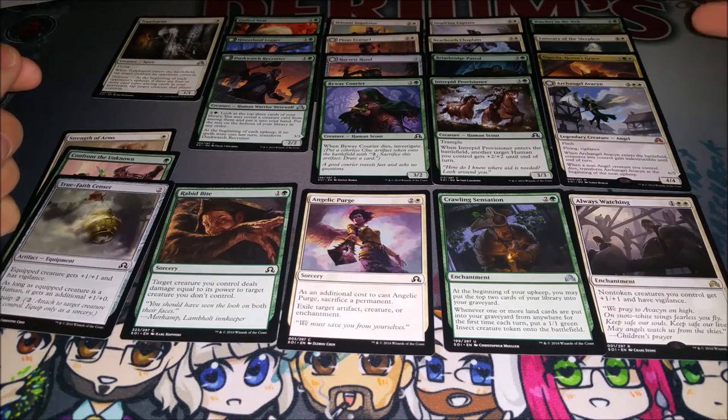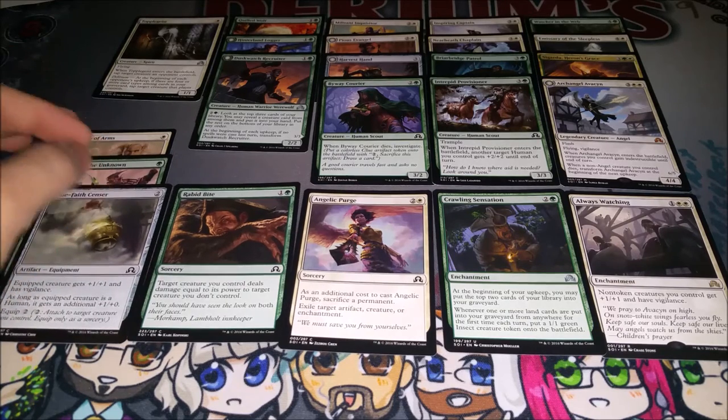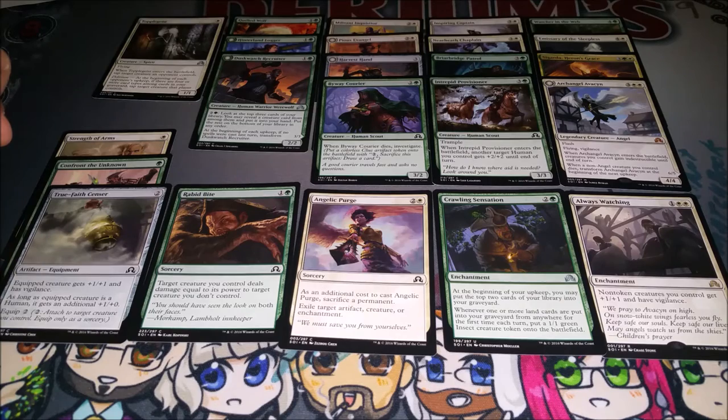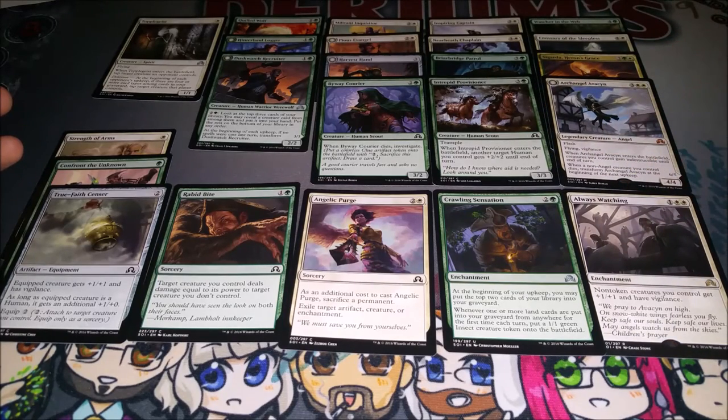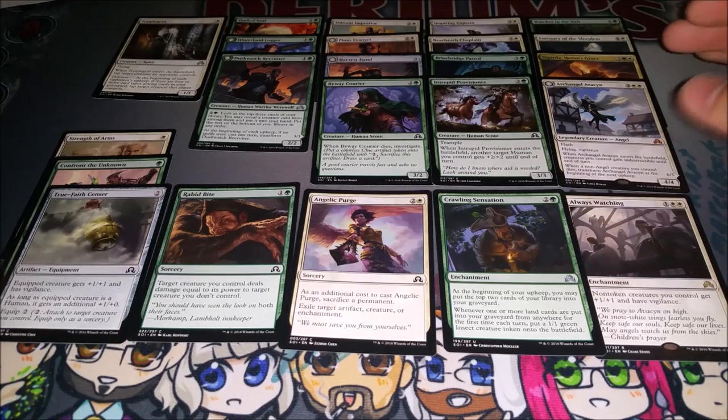Seems like a pretty solid deck — 16 creatures and 7 spells for 23 non-land cards. The land base would probably be around 9 Plains and 8 Forests — there's actually 12 white symbols but the double-white is only on the three-drop, so it might go 9-8. Anyway, hope you enjoyed the video. If this was a sealed event I'd get to play a lot of rares; it'd be pretty fun. I'd like to play this on Magic Online. Opened up a good bit of money here with Archangel Avacyn, Always Watching, and the seas of play value, but anyway — hope you enjoyed the video, thanks for watching.